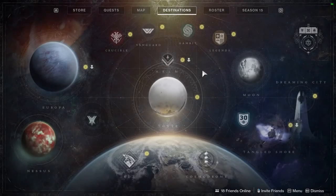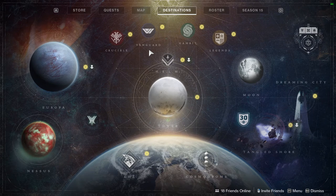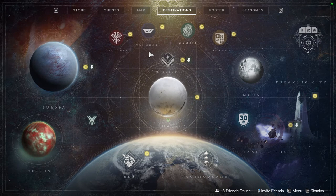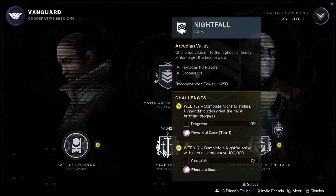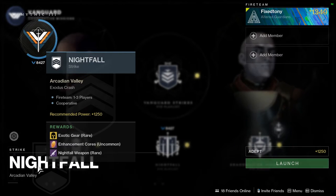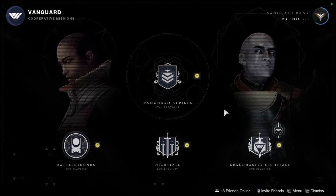This week the Nightfall is pretty juicy though. We have the Uzumi RR4 sniper rifle dropping with Plug One. Unfortunately it's the Exodus Crash Nightfall, so not a lot of people are going to want to run it — rightfully so, it's a really rough Nightfall. But those weapons are really good and I really want to get a specific roll on them.